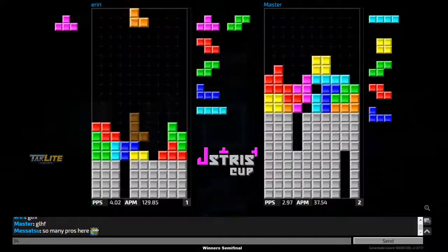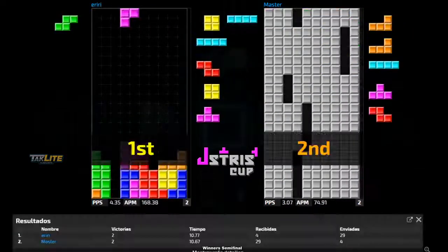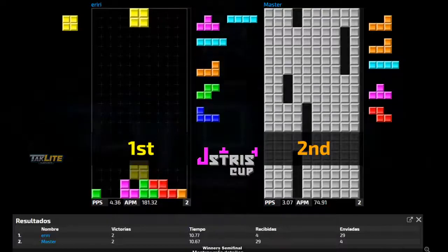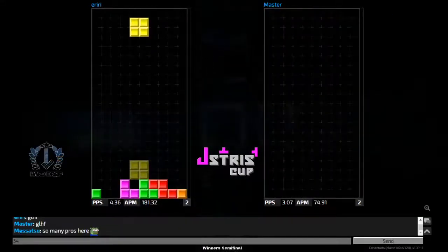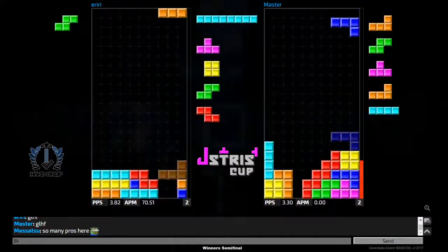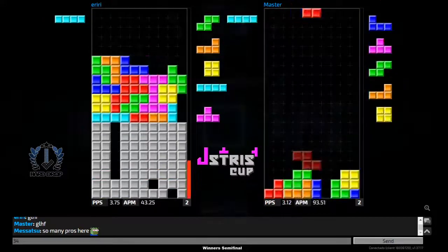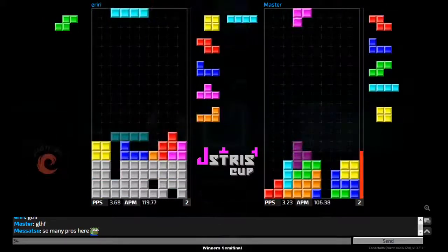We see a 6-3 stack coming in from both players, but iriri gets that garbage hole column open and just tops out master. Iriri already making it even. We see a T-spin double set come through from iriri, and master getting his own T-spin double sets.